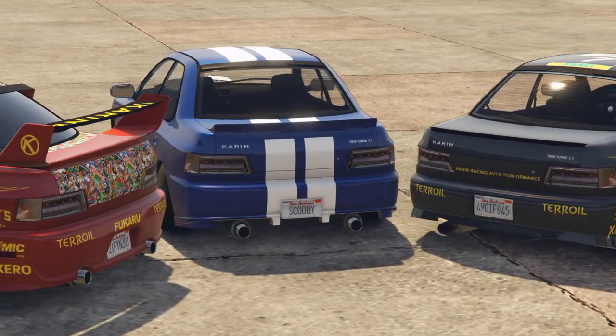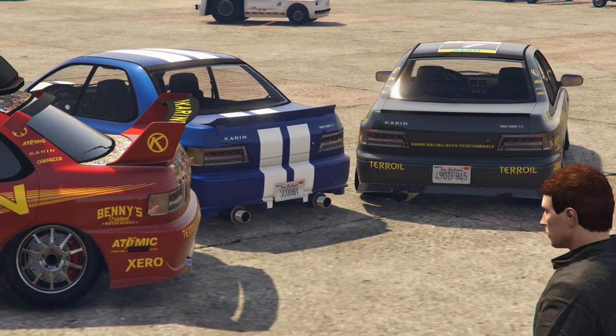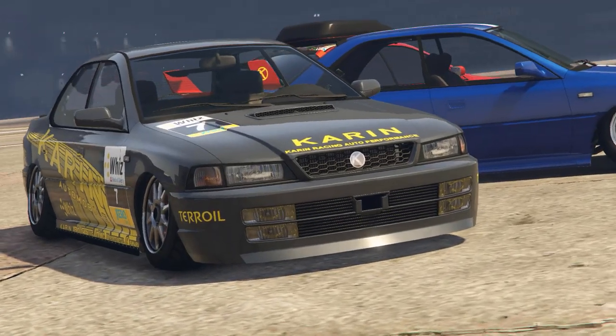Customisation wise the car has plenty to choose from on all ends of the car — the wings, the body kits, the grills — everything's here.